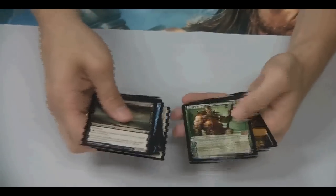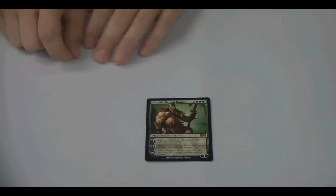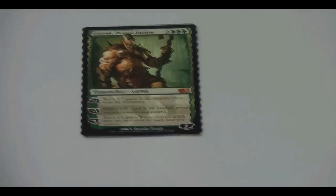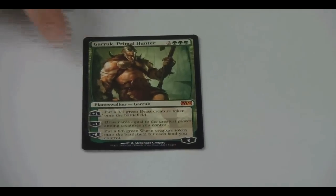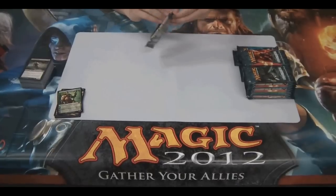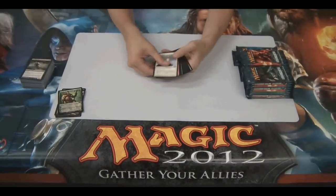We're getting a planeswalker — here we go. Garruk Primal Hunter. He's the third best card money-wise in the set. I think the best planeswalker is Chandra. He's about a $28 card right now, so that'll be a good prize for someone to win.